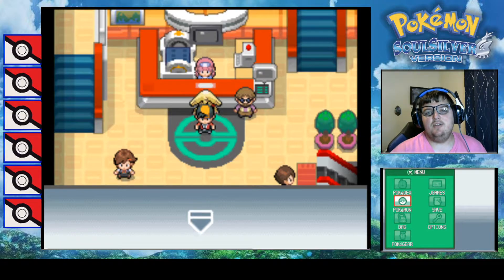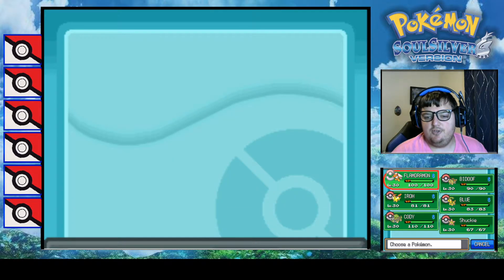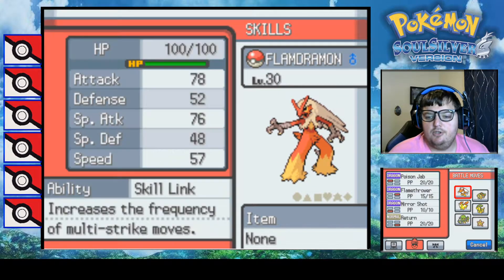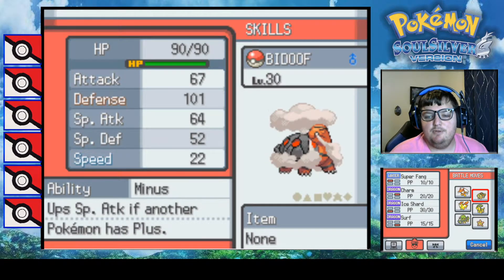Hello everybody, welcome back to another Pokemon Ultimate Randomizer. I'm gonna show you my team real quick - I did some training and got everyone up to level 30. First is Flamethrower, our pure dragon type with the Skill Link ability and moves: Poison Jab, Flamethrower, Mirror Shot, and Return. Funny enough it's a dragon type but still has Flamethrower.